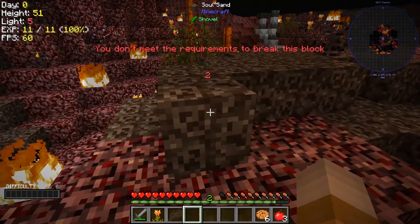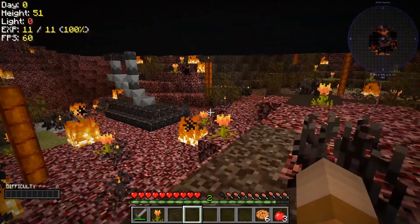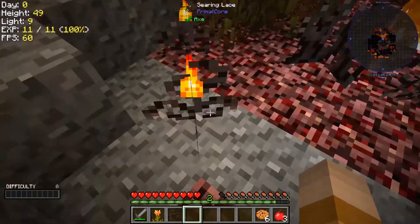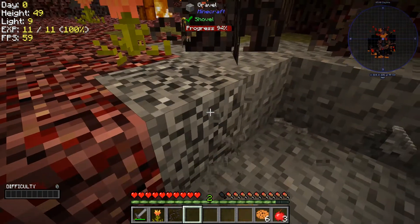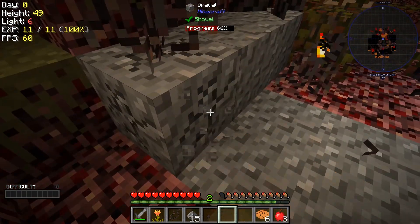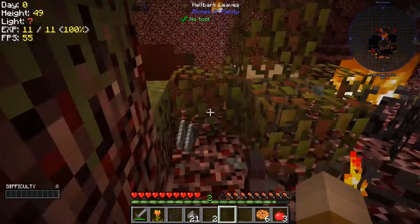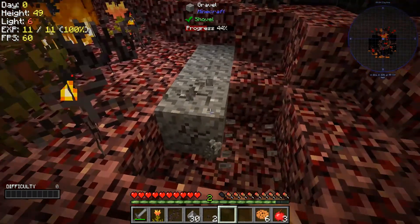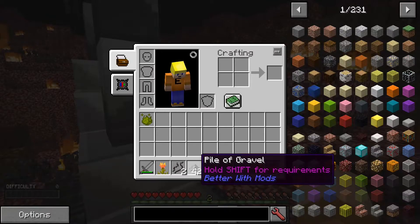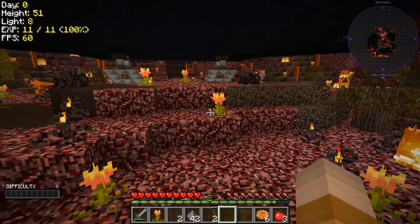We have soul sand but I cannot take it - I don't meet the requirement. I can see some gravel right there, so let's grab some. I removed that block and got a pile of gravel. With this we get piles of gravel. I guess this is not the best pack to start Minecraft again when you don't even remember how to do a crafting table. We have a bunch of pile of gravel - yes, I can use these for regular gravel.